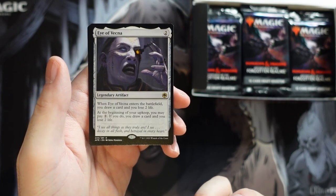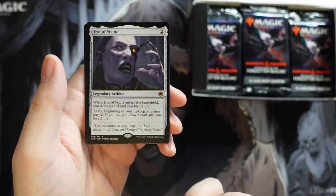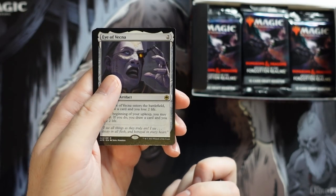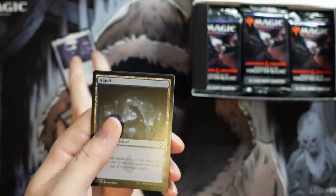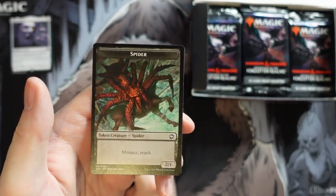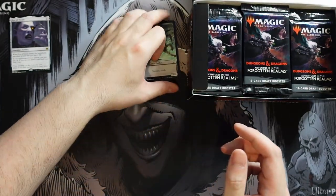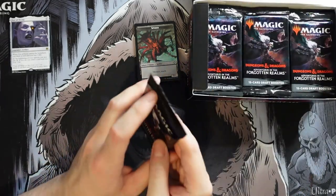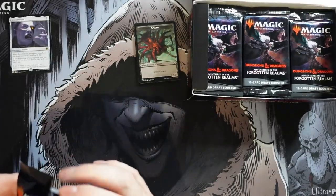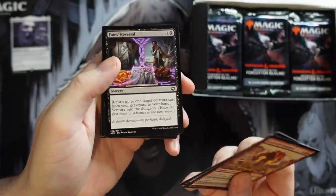And we get Eye of Vecna — there are a couple Vecna cards in this set. Anything that lets you accrue value like that is pretty sick for Commander. We get our land and a spider token, which is really cool. Unfortunately a lot of the spiders aren't 2/1s with reach and menace, so I'm not sure how much use I'd get out of these in other decks.